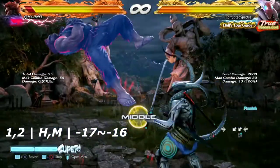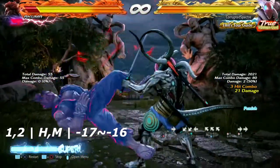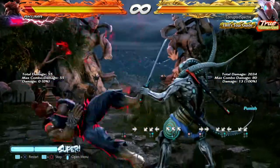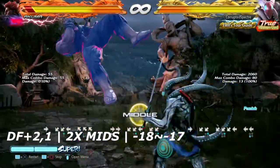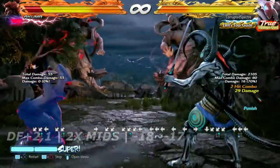Up next is 1,2 — a high-mid string. This two-hit mid can be used to knock people down, but believe it or not it is negative 17 on block. Up next is down forward 2,1 — a two-hit launcher with double mids — and it is negative 18 on block. You can get any punish that you want with this one.